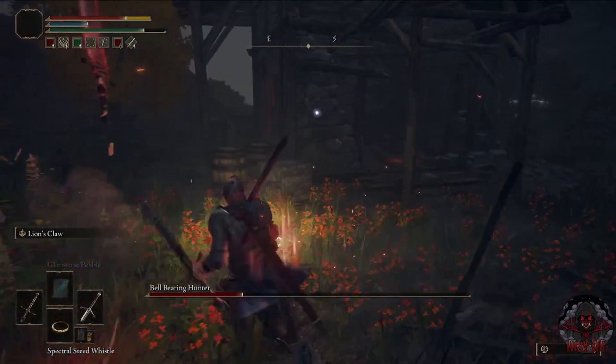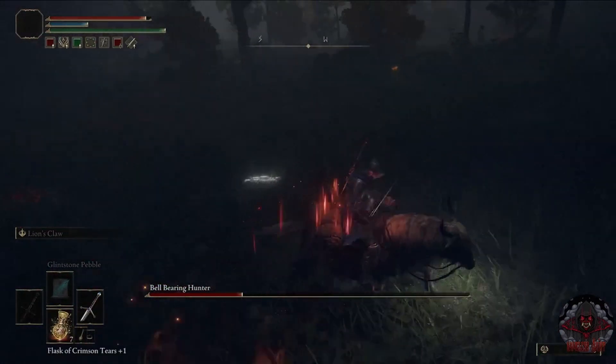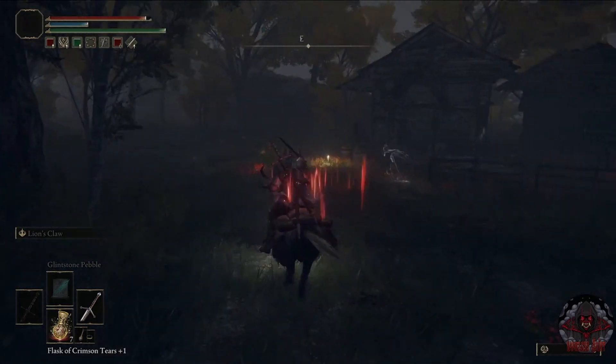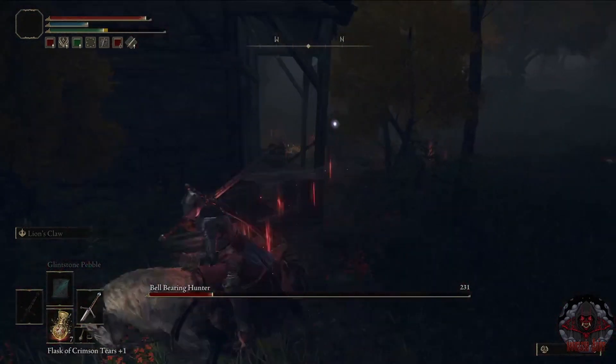Once the execution sequence is over, I'd recommend running and not trying to go for the hit like I did, because I don't know if you can deal damage to him when he's on the ground — it didn't work for me. I did the battle on horseback because he has quite the range on his attacks; he can actually cast a sword and if it hits you, it hurts quite a bit.